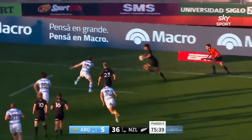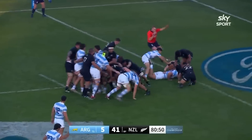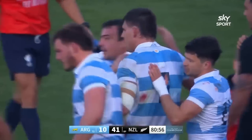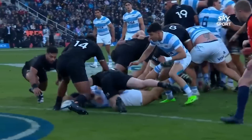For the All Blacks' final try of the match, a simple overlap allows Imani Narua to score and celebrate his well-deserved try on debut, while Augustine Creavy gets a consolation try for Los Pumas off a driving maul. So what can we ultimately take away from this game? We'll have one more ad break, then go over the half-time stats and my thoughts on each team's effort.